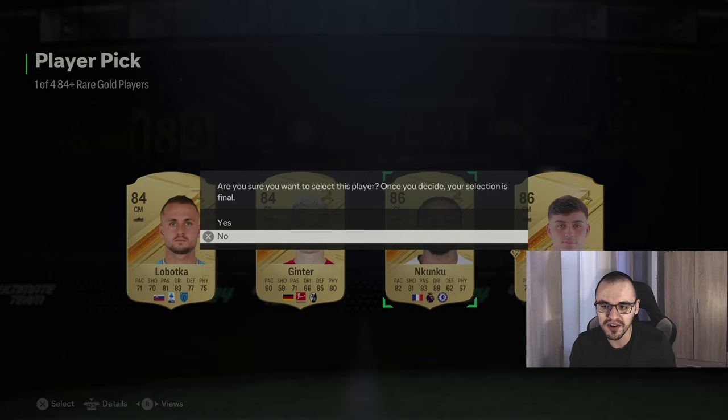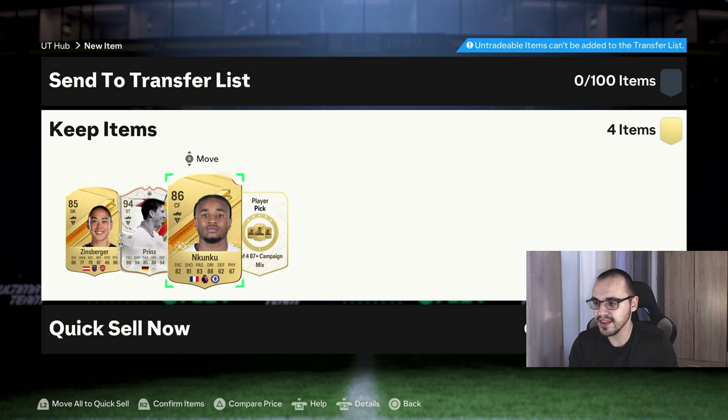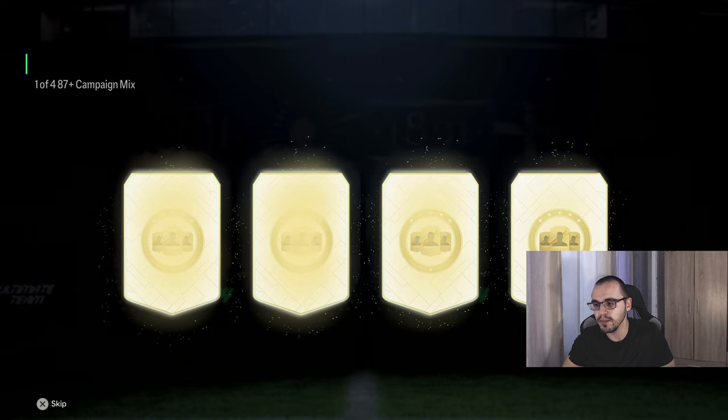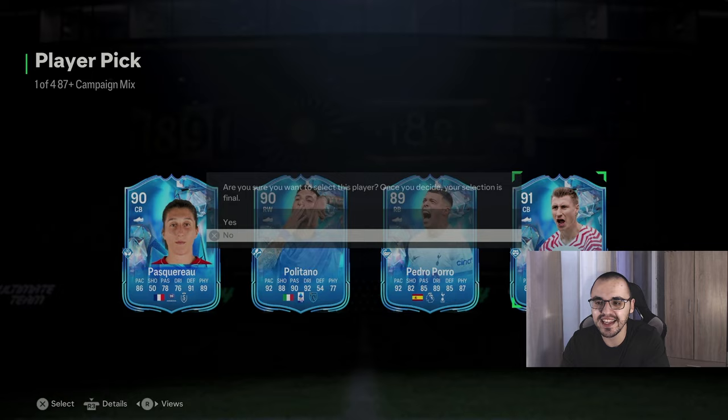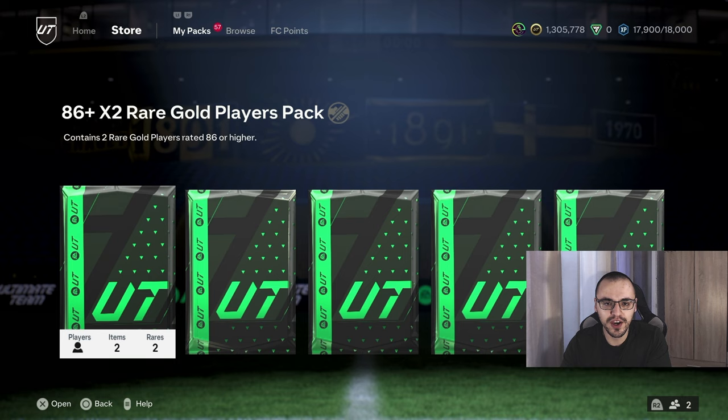This is our last 84-plus player pick and we're going to take Kunku. I was going to say before I open all the player picks and packs that I think from 50 odd packs I'm going to pack about five — maybe that was generous. You can leave in the comments below how many you think I'll pack. Okay, War Campaign mix for us here, and we're going to take the highest-rated Nvili Orban, who actually has a pretty decent card.